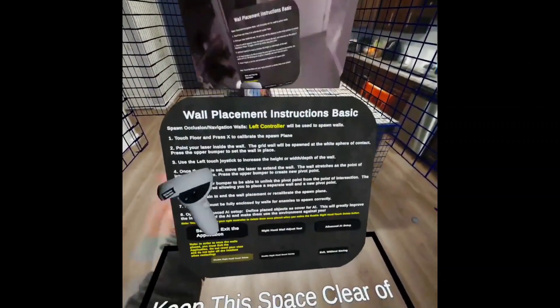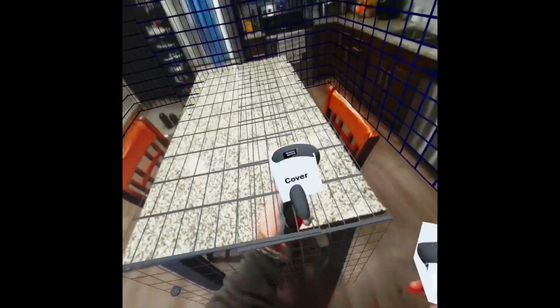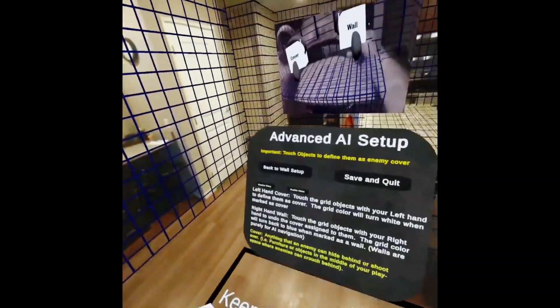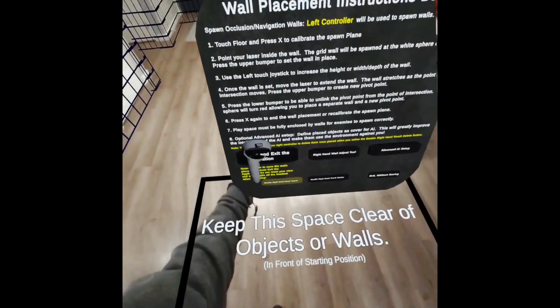If you would like to make the AI more intelligent, you can define the walls as either cover or walls. Touch all of the objects you spawned with the cover tool. Do not make the walls that you spawned cover. Go back to the wall placement menu. Once you are happy with your walls, walk back to your exact starting position and save and exit the app.